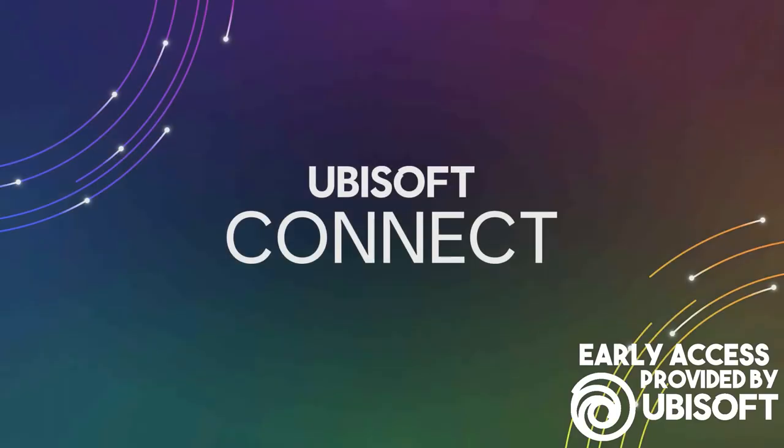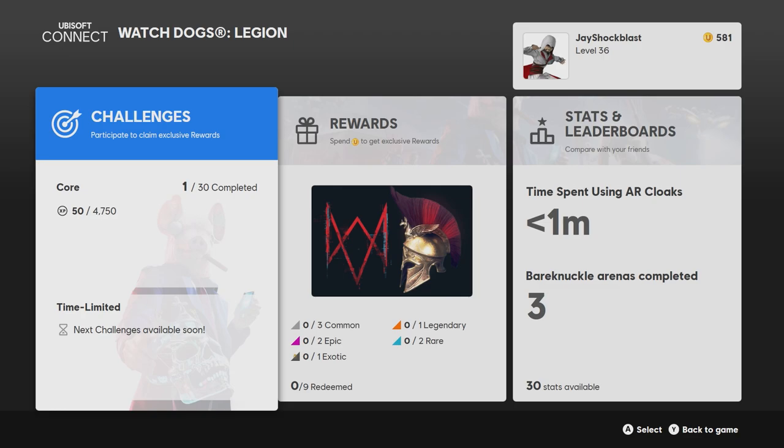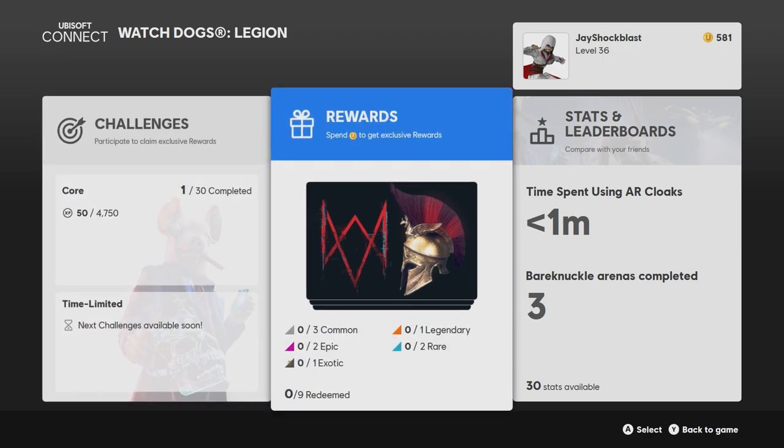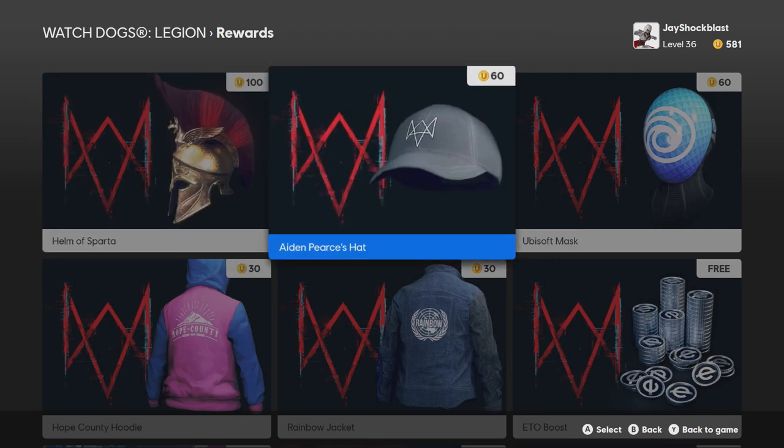Hey everyone, Jay Shock Blast here and we are loading up Ubisoft Connect. The rewards for Watch Dogs Legion are available now and I'm really excited about this. I've already been playing for a little bit. Look at this — the Helm of Sparta. I am definitely going to get that. I have 581 credits. If you don't know, you get these credits for playing Ubisoft games and completing quests and missions. We've got Aiden Pearce's hat, I'll definitely get that.